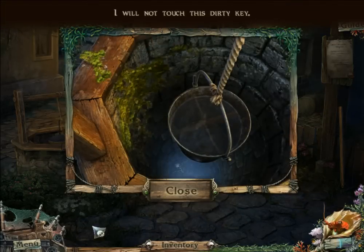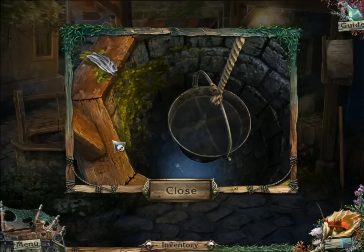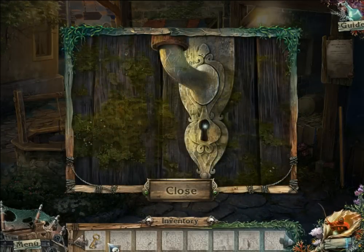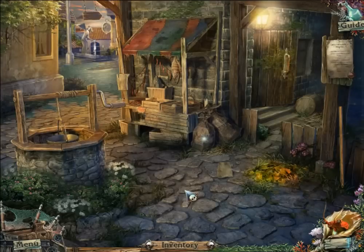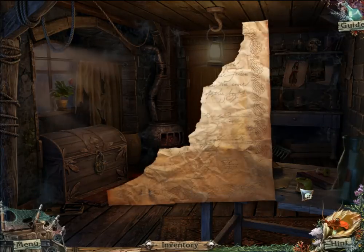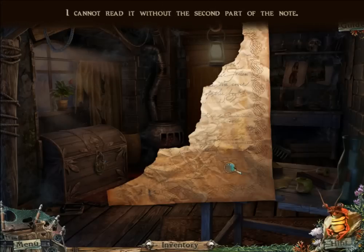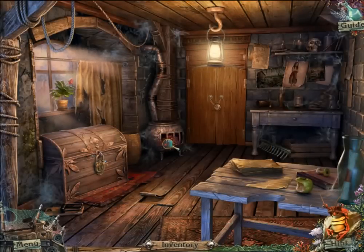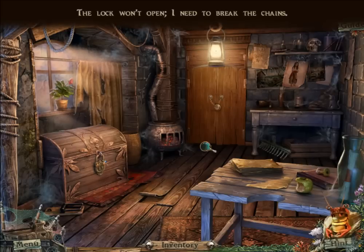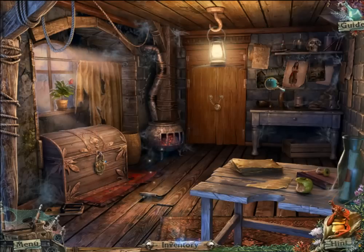I won't touch the dirty key, so let's use the clothes to pick it up. We found the key needed to get inside Michael's house. Now the game is going to be blind to me. I cannot read this note without a second part. Unlike other hidden object games, this one doesn't have journals — I like journals for this kind of thing. There seems to be a hiding place under these plans. The lock opened but I need to break the chains. I found a rake head and I know how to use it.